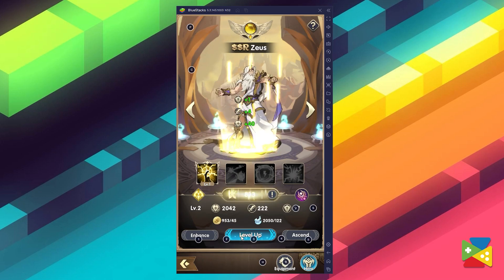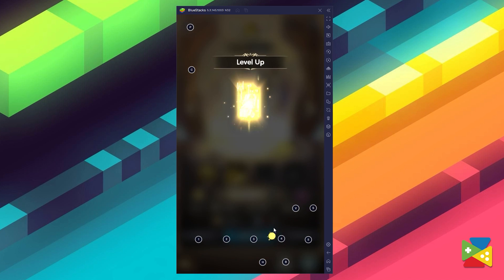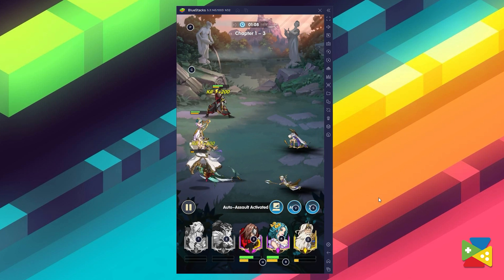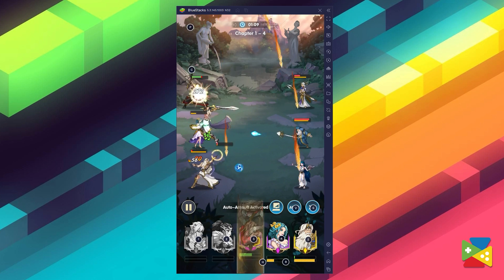You can benefit a lot by playing Mythic Heroes on PC with BlueStacks. With that, you can essentially have your team grinding automatically while you keep the game minimized in the background and check back on them every few minutes, rather than having to close and reboot the game every time unlike on your phone.